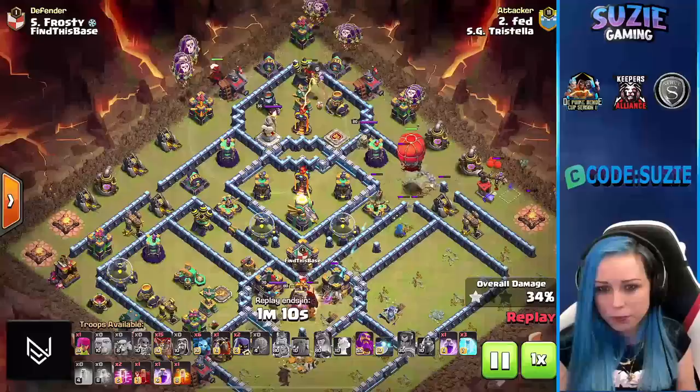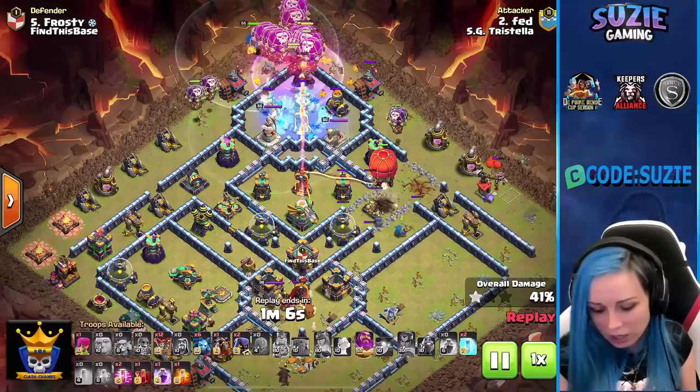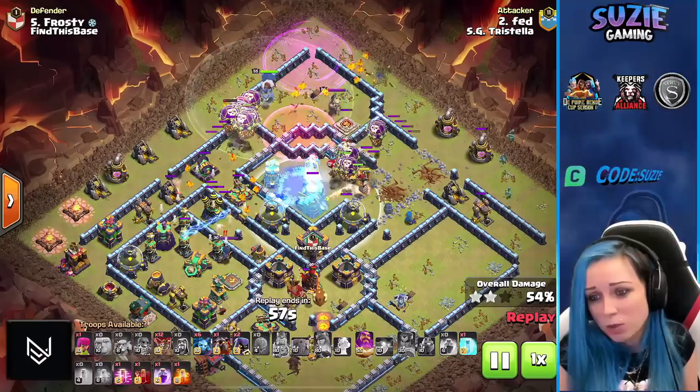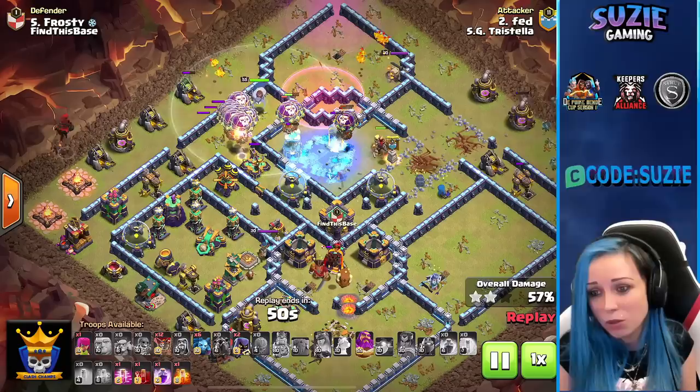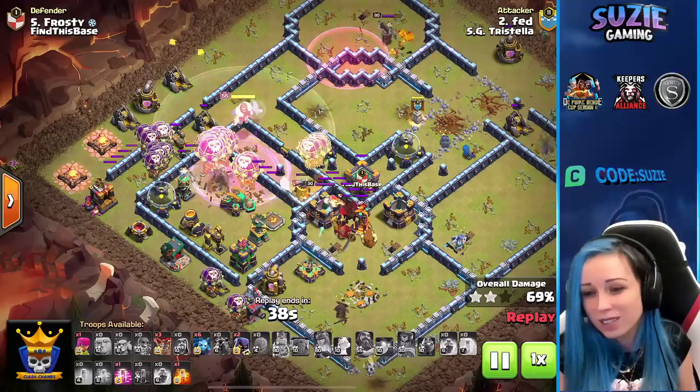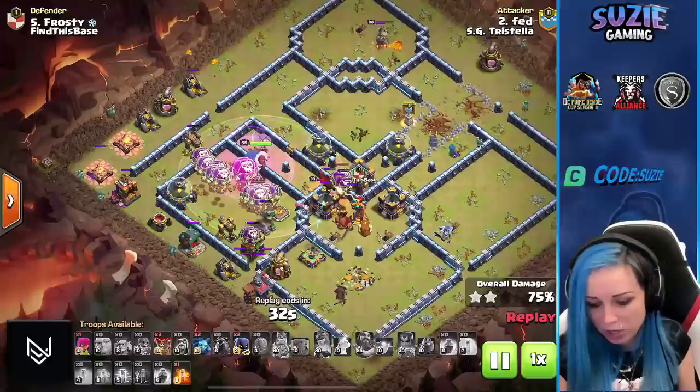Starting the LaLo from the top side. I like the slumber pathing here — going for the bomb tower, then the multi-inferno and Eagle. Triggering a bunch of traps — so many red bombs around that multi-inferno and Eagle, losing many balloons. Freezing again. Dragon Rider finishing these buildings. Raging in front of the scattershot. Scattershot goes down. Slumber shows up, using the Warden ability.